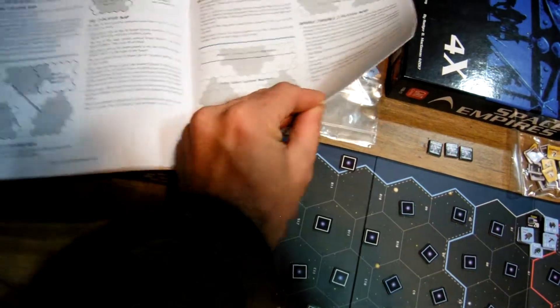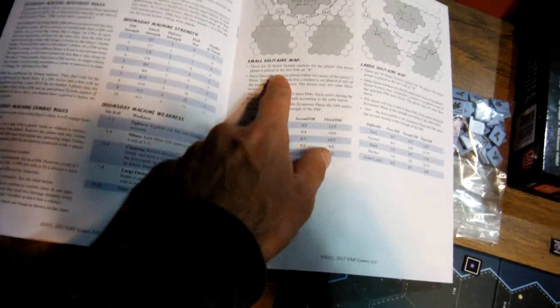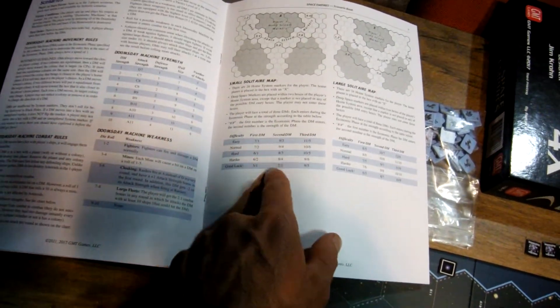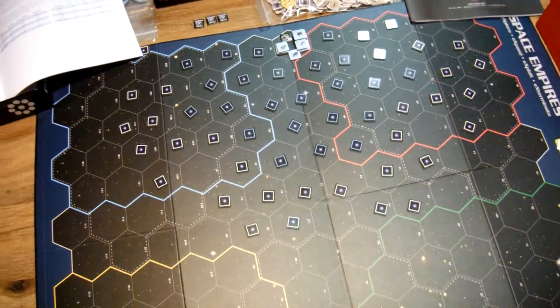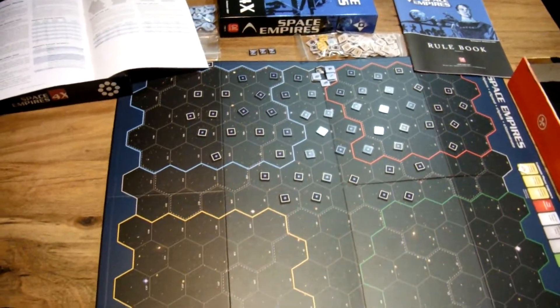Let's see — this is the small solitaire map. Here are the Doomsday Machines, and when I make the turn they come in. So this is the setup, and I'm going to get started.